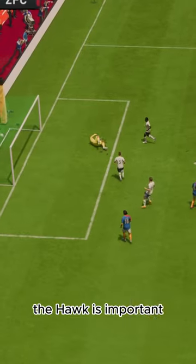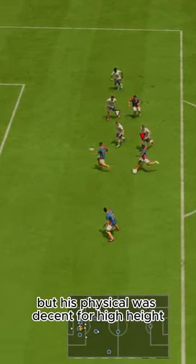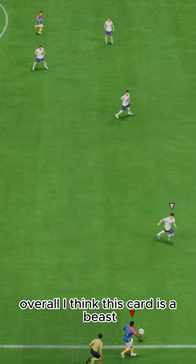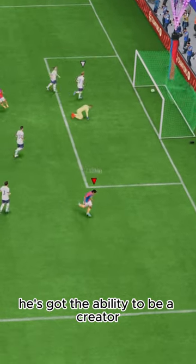The Hawk is important because it gives a big physicality boost. He's only 5'7", so it can only feel so good, but his physical was decent for his height. Overall, I think this card is a beast. His dribbling on the wing is crazy, he can bang long shots, and he's got the ability to be a creator. He's rapid.